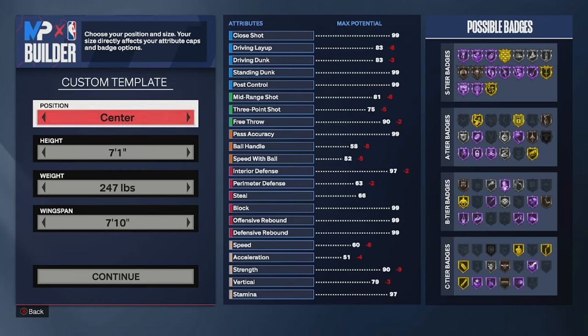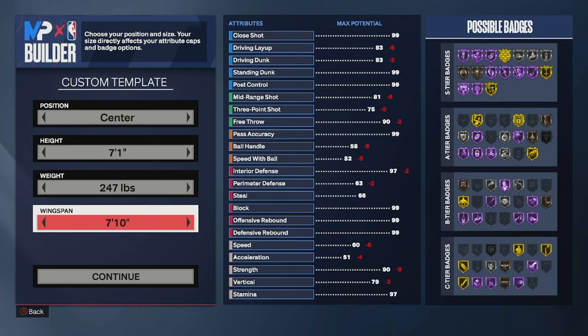Yo boys, what is good? Today I'm coming at you with the best all-around big for NBA 2K24. This build is going to be able to dominate in 3v3, 5v5, and even on the twos. You want to put him at the center position and make him 7'1, 247 pounds with a 7'10 wingspan.